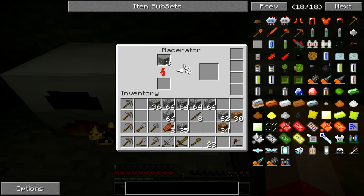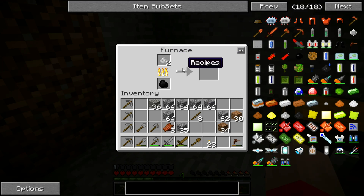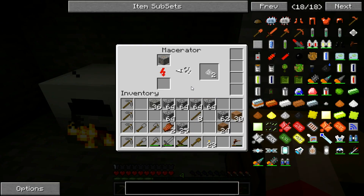Are we going to lose the iron? Well, yes. But we're going to get something better. Notice it took one iron ore and it created two iron dust. Now, if you take that iron dust and go back to the normal furnace, which I've already put some coal in, each one of those dusts will fire to one ingot. So you're getting double your worth? Yes.